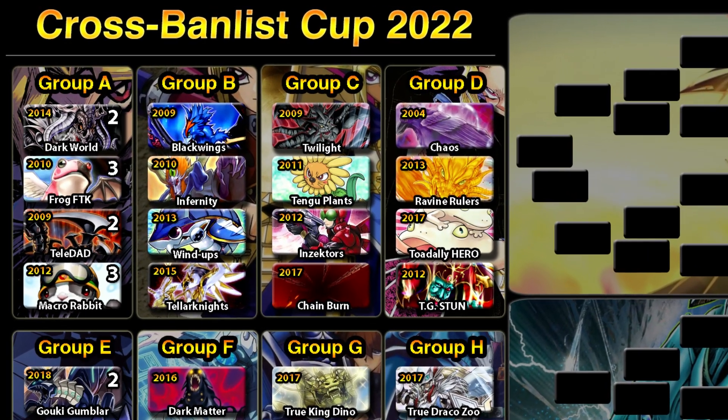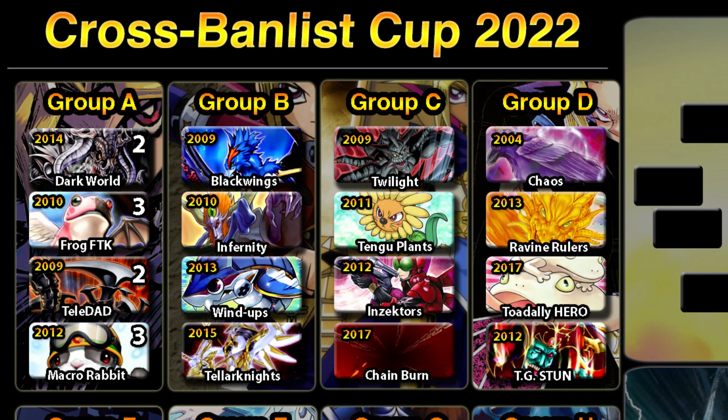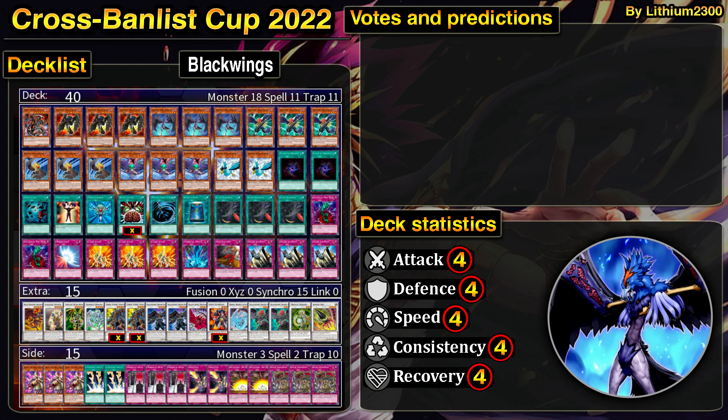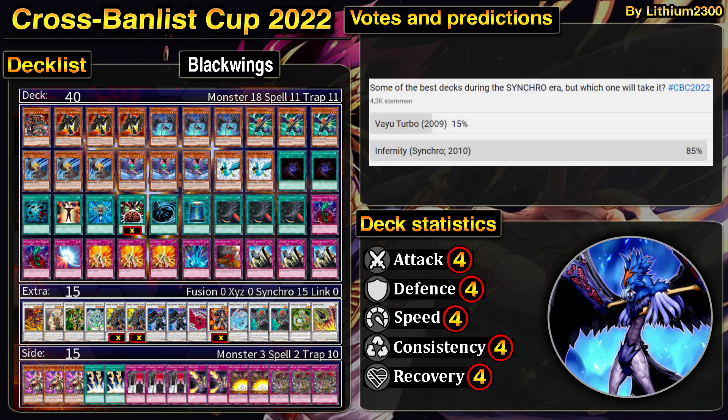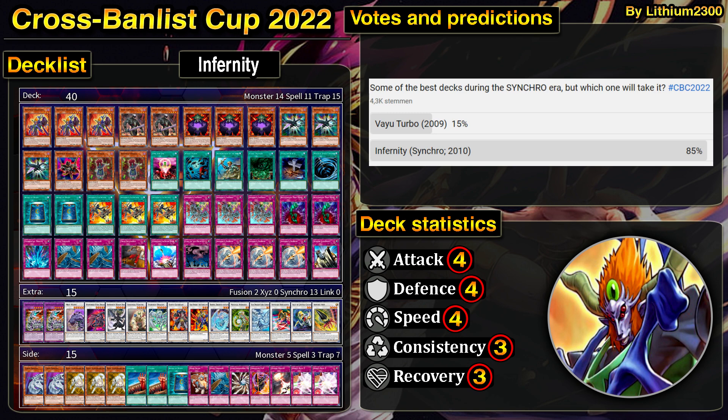I updated the first list — thanks for the suggestions. I decided to switch up the VIO turbo build to the Dark Dive Bomber Black Wing deck, basically Dark Strike Fighter. Dark Dive Bomber was the OCG name for Dark Strike Fighter, and that's pre-errata. As you know, Dark Strike Fighter now has the errata ruling that it can only be used during Main Phase 1, so you can attack and potentially deal burn damage during Main Phase 2 and push for game, increasing the OTK potential of the deck by a lot. I feel it's much more competitive compared to the VIO turbo build.